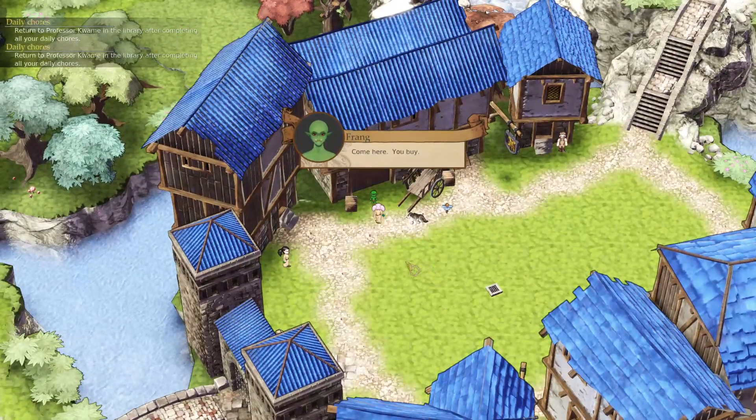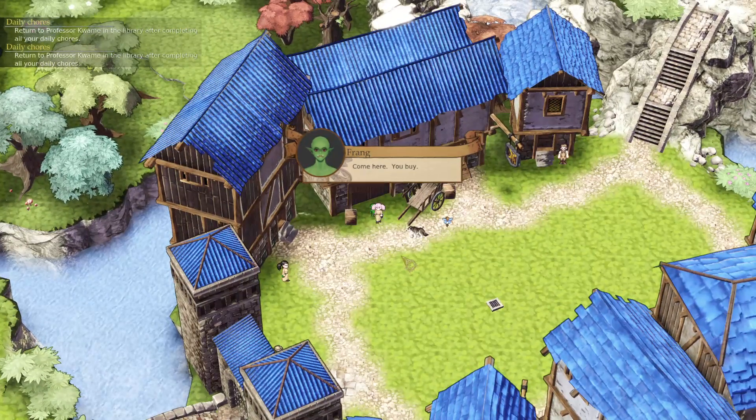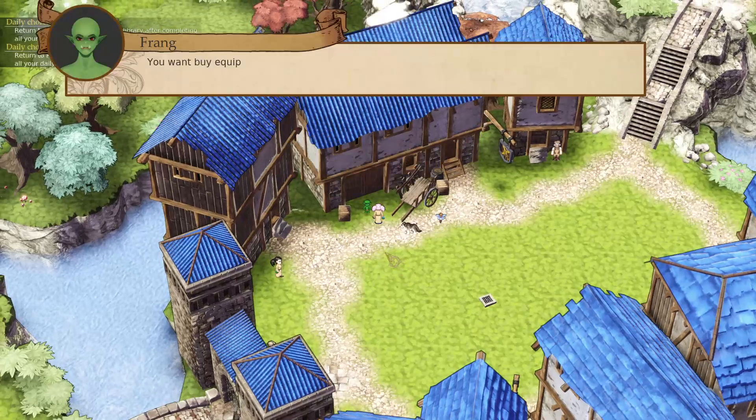Look at this little imp — he's like, 'you look weak, buy my weapons.' And I'm like, okay, sell me. Goodbye.